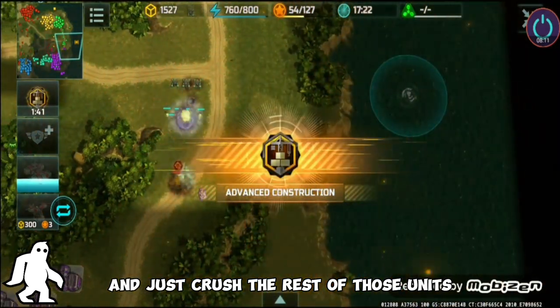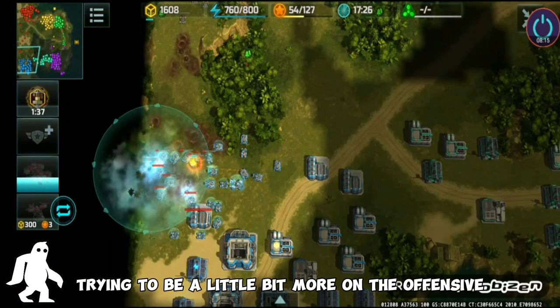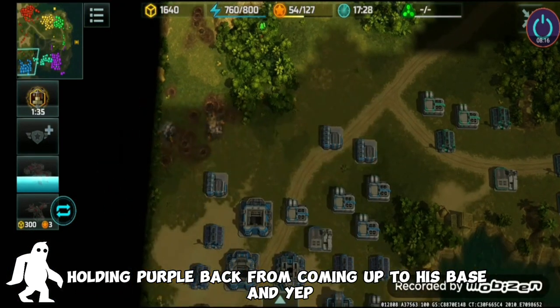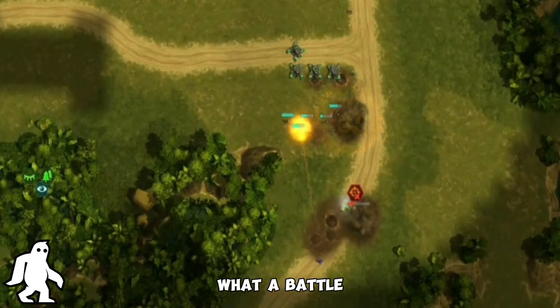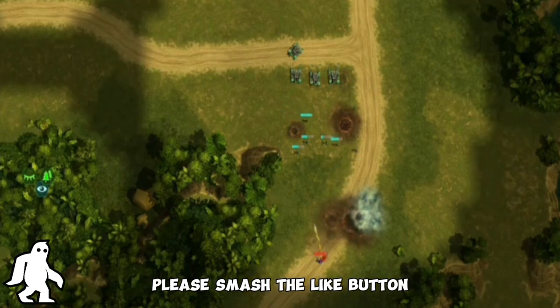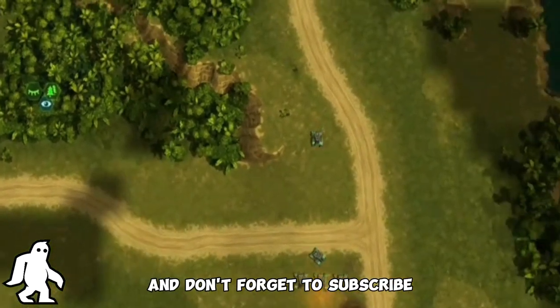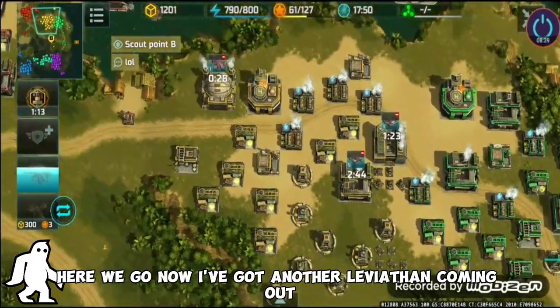Green is coming down trying to be a little bit more on the offensive, holding purple back from coming up to his base. What a battle! If you like what you see, please smash the like button and don't forget to subscribe — thank you so much for being here.